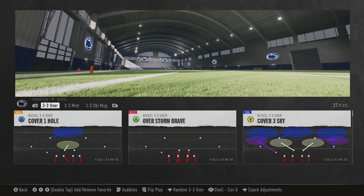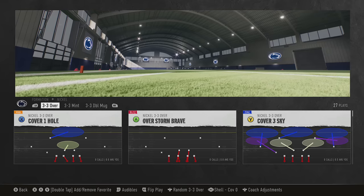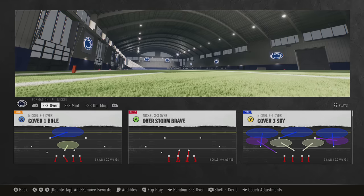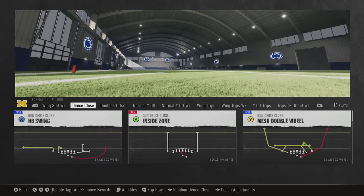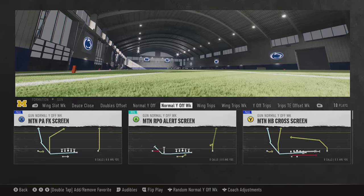I also want to go over some variables, because certain things to look for can give away a defense, but based on where you are on the field and what the offensive formation is, that can change. I'll choose Cover Three again to show you what it looks like facing a spread look — we'll choose something out of the normal Wide Off Week.